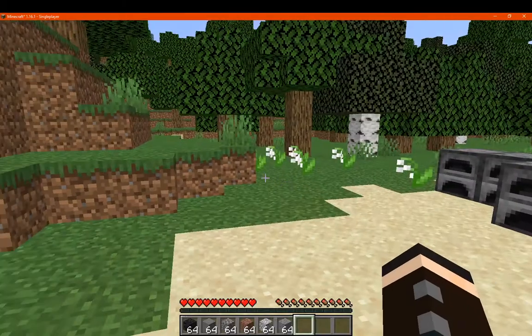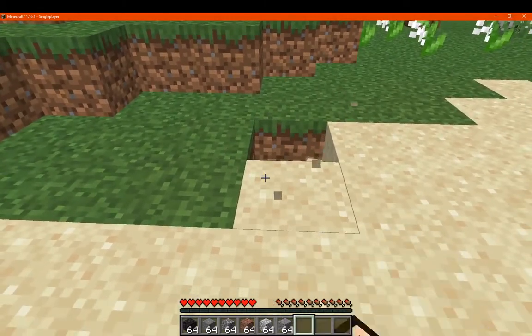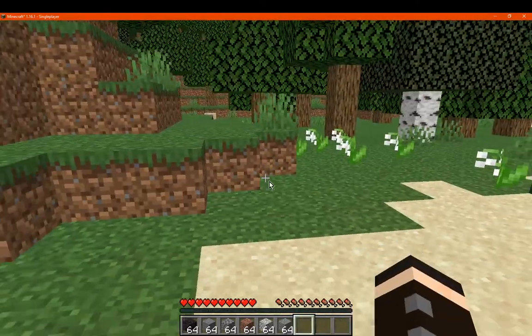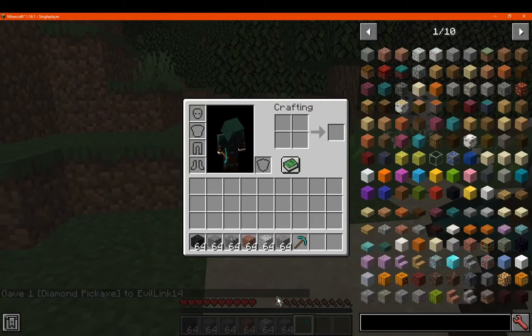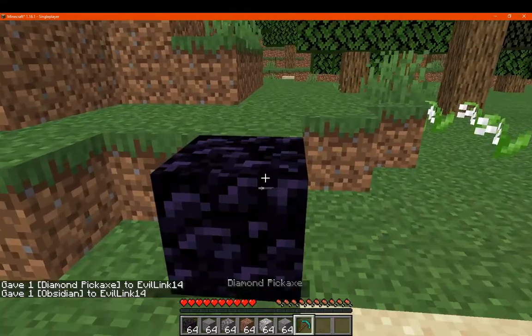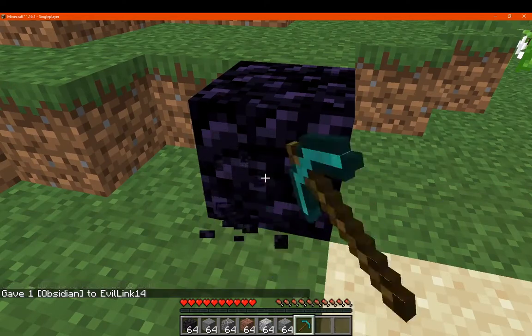So we'll just go with the default here. We'll go to say the corner and direct it. A pickaxe could do, and we'll go with obsidian. Just place it here, and say we're on the edge of it and now we want the centre of the block for example.